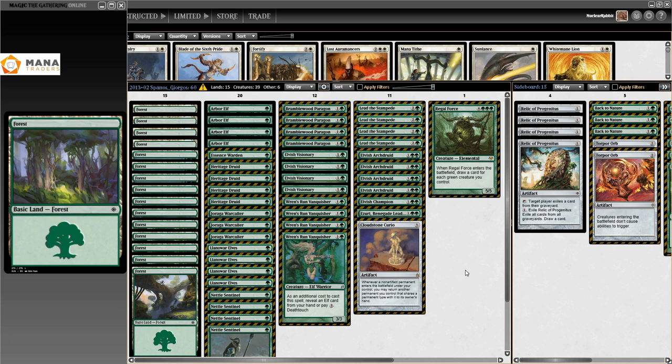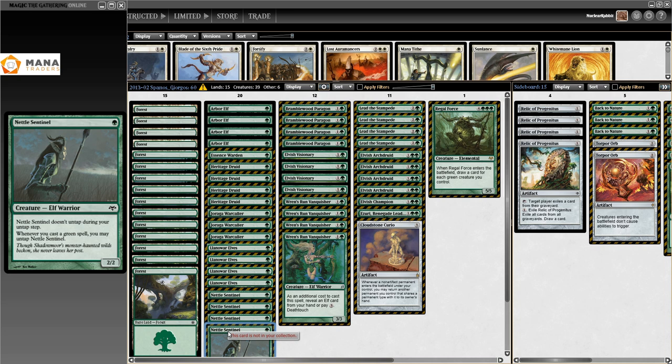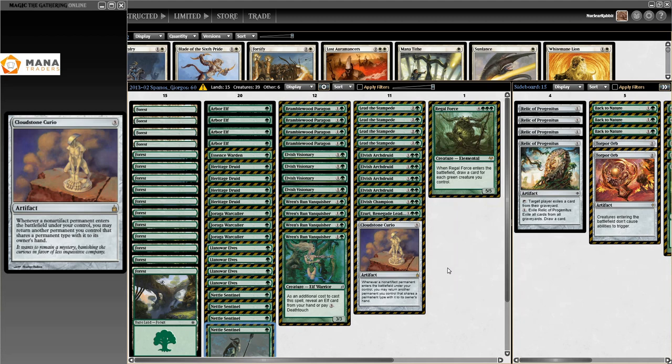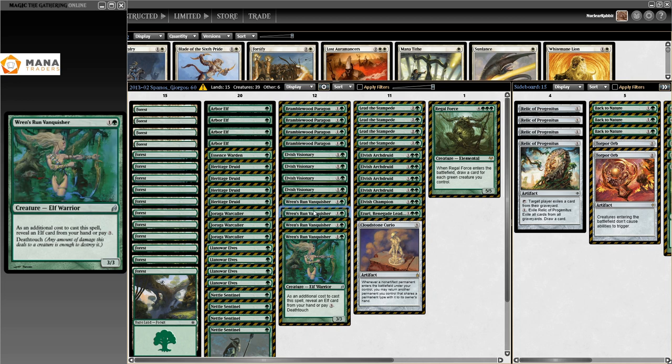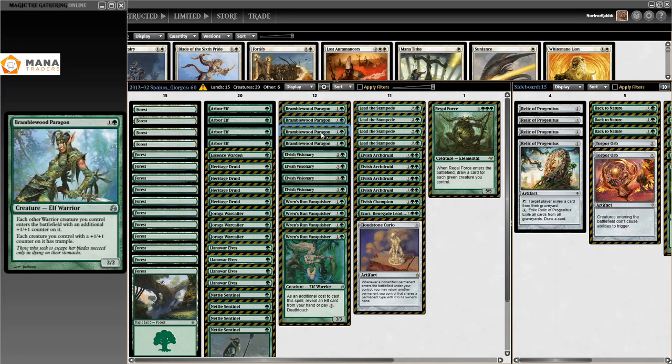Still in 2013, Spanos Georgia's list is still trying to define the core of the Elves deck. I noticed the basic combo of Heritage Druid plus Nettle Sentinel was something everyone knew from day one of the format — the rest of the deck was just all over the place. We see Cloudstone Curio again, some Elvish Champion for plus-one plus-one and forestwalk, four Lead the Stampede, and Ren's Run Vanquisher — a 3/3 deathtouch for three. The big new card here is Bramblewood Paragon: a 2/2 for two where each other warrior creature enters with an additional +1/+1 counter, and every creature with a +1/+1 counter has trample.